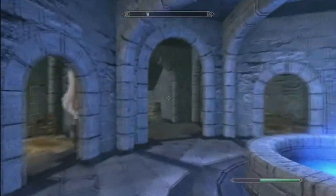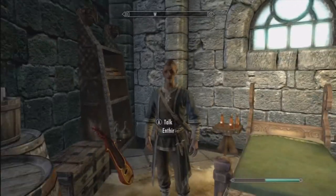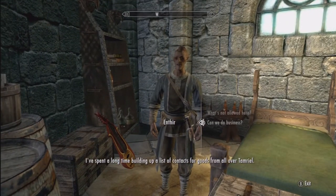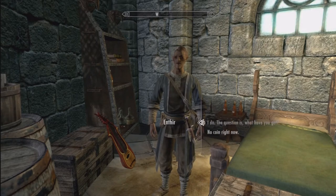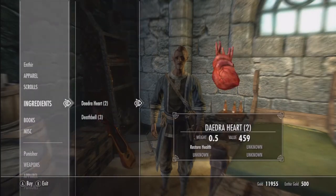Now these hearts can run a little bit expensive, somewhere from around 500 to 1,000. So what you want to do is once you walk in, run straight, come up the staircase, and then take an immediate left — this room to your left. You're going to want to talk to Enthir. Sometimes guys he's not here, so you just kind of want to wait outside his door for maybe a couple hours, or 24 hours — I usually just do 24 just to be safe. You're going to want to ask him if you can do business, then scroll all the way down to ingredients and you're going to see Daedric Heart.